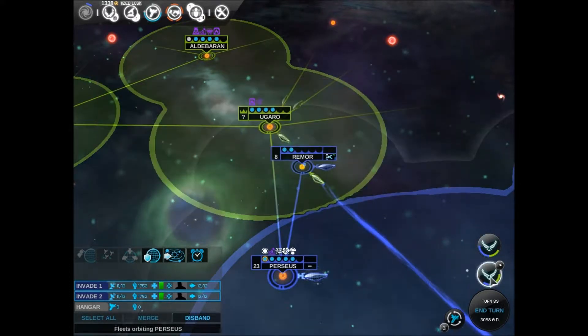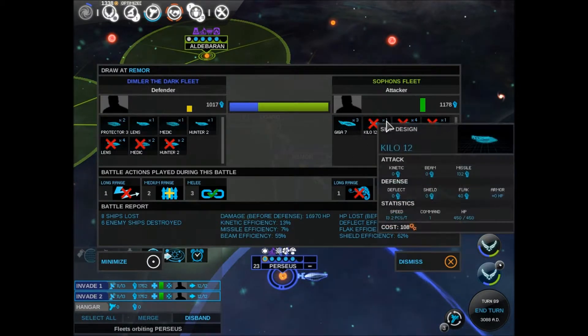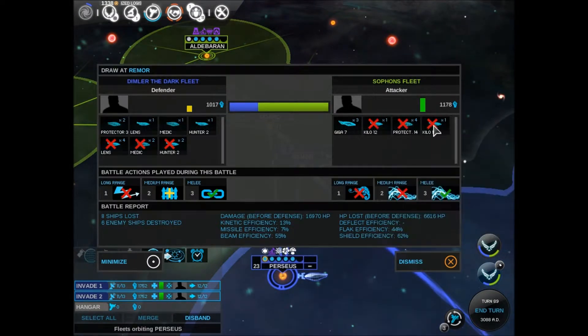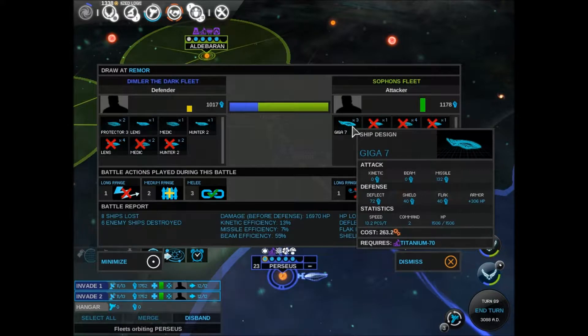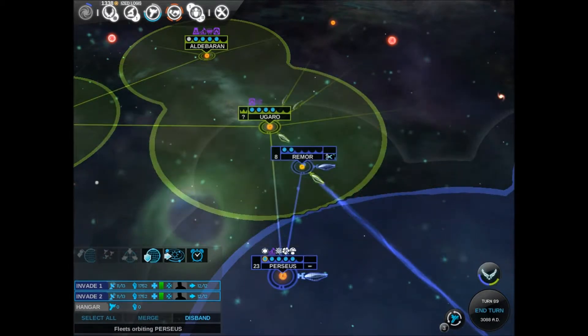Another one? Let's minimize that. Okay so they had no kinetics. What did they come at us with? Missile, beam — it was all missile ships. That's why we got rocked as badly as we did. That was awful.